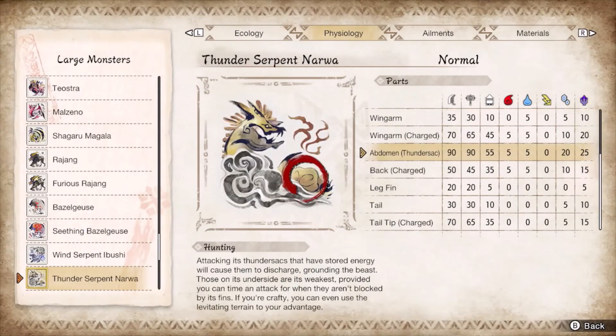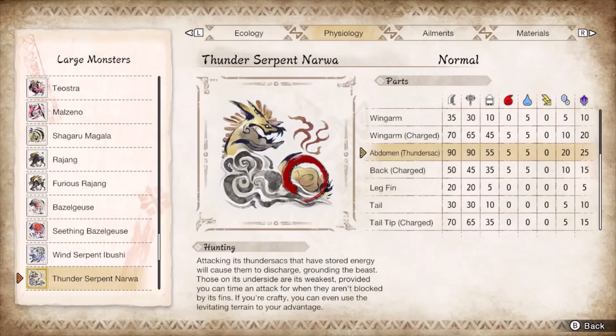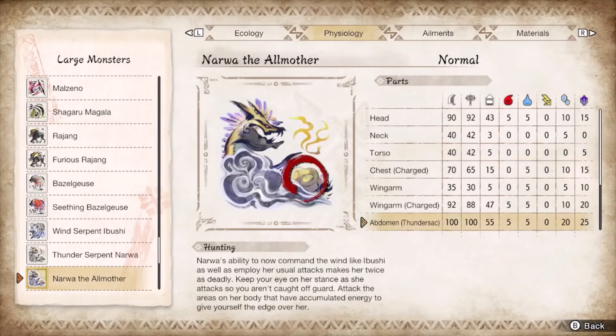Narwa, Ibushi, and Allmother are effectively the same monster in terms of hitzones and body skeleton. You wait until they get close to the ground before you pop an axe hopper dunk, bash their face in or tail regardless of being grounded or not, while kicking Narwa's stomach when it falls down. Avoid Narwa's thunder projectiles, Ibushi's breath attacks, and Allmother's fused moveset featuring dragonator spikes. Tail slimes and dragonators will cart sub-full health while everything else is survivable. Counter peak is garbage in this matchup since most moves have a follow-up shockwave, making Axe Hopper the de facto silk bind.